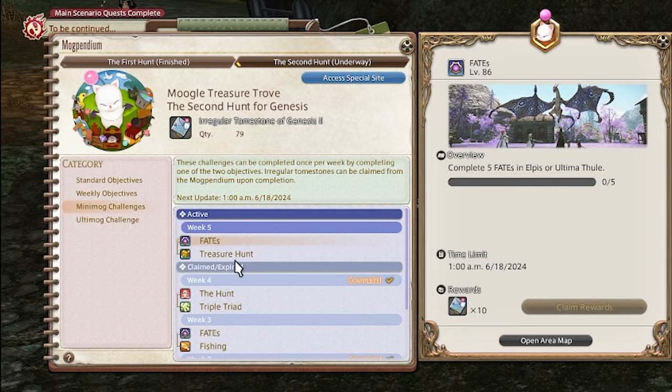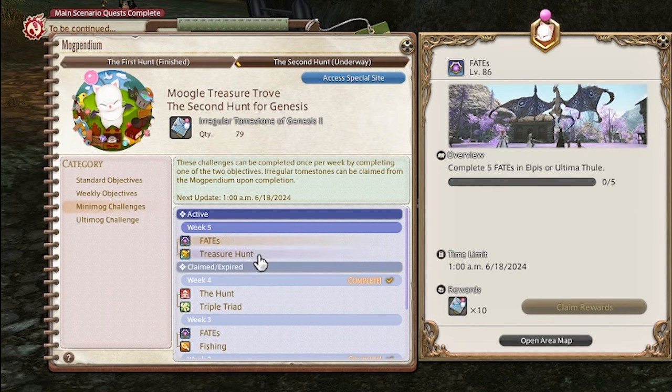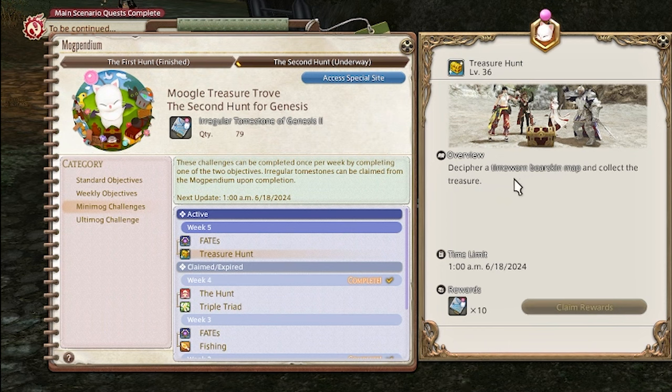Welcome back everybody. Today is Tuesday, so it's a new week for the second hunt of the Moogle Treasure Trove. This week we have the choice of either doing fates in El Pizzit or El Tama Thul, or by doing a time-worn boar skin map. A lot of people would choose to do the map because it's much more time efficient than doing 10 fates.